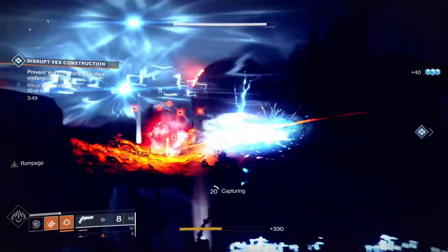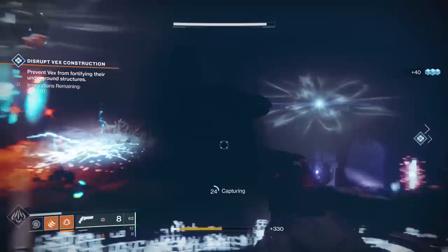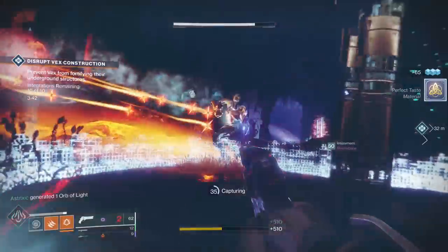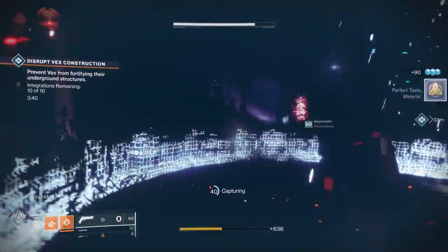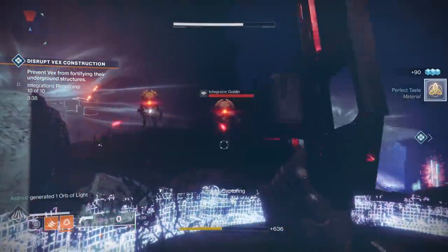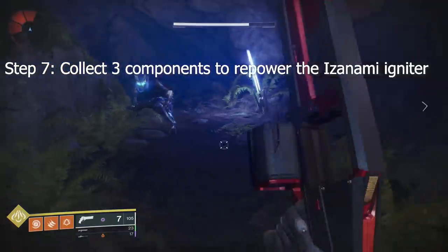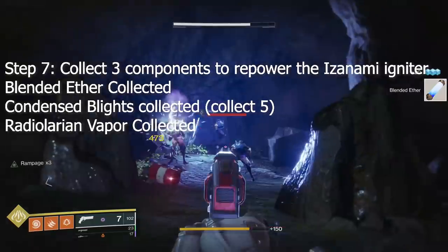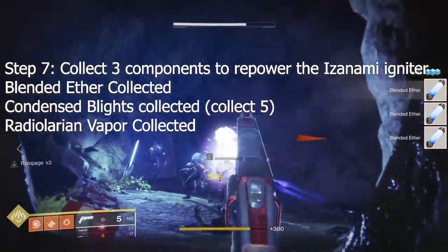The three locations for all of these on Nessus are the Hallows, Watcher's Grave, and the Tangle. Keep cycling between them until a Spire Integration public event pops up. Now step seven: collect components to repower the Izanami Igniter. The three components are Blended Aether, Condensed Blights, and Radiolorean Vapor.